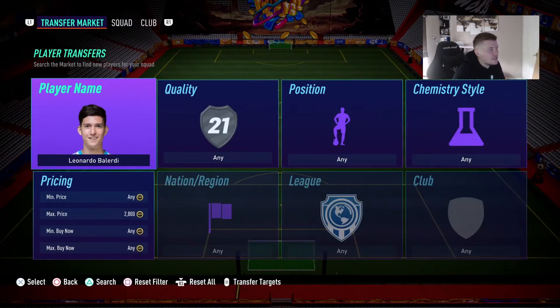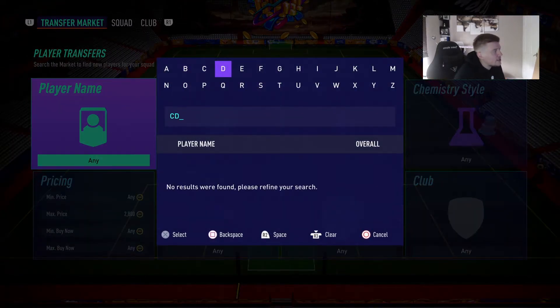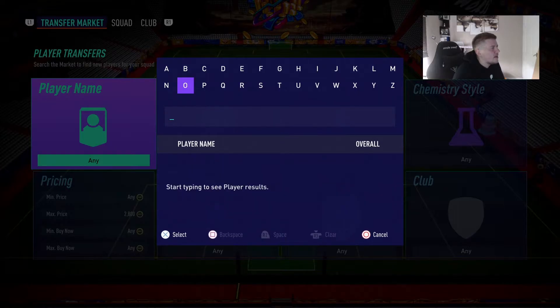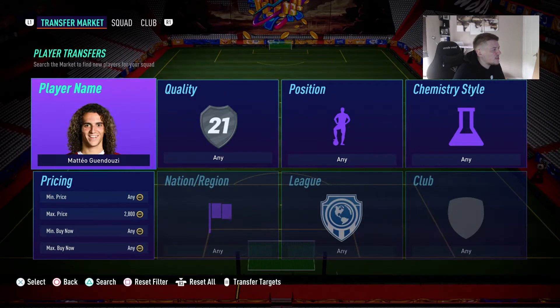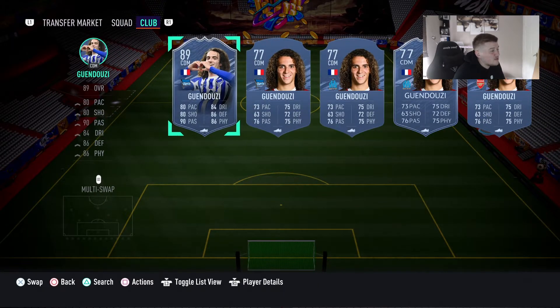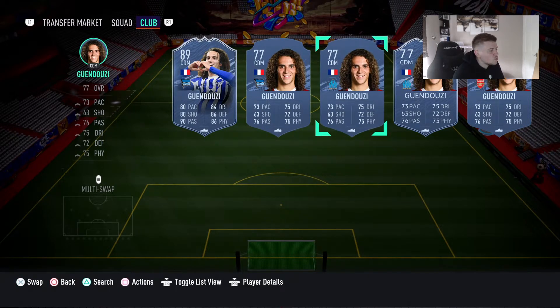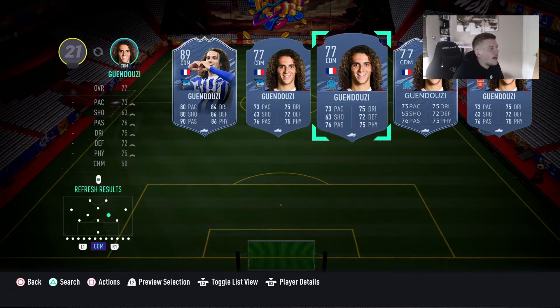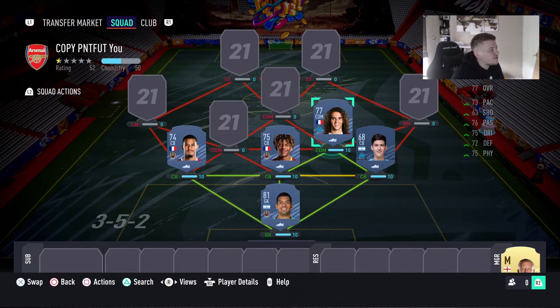For the CDMs, taking a suggestion from my bro Baines — it's going to be Mateo Guendouzi. He's a really good youngster. I would honestly take him at Arsenal, such a good player with so much passion.